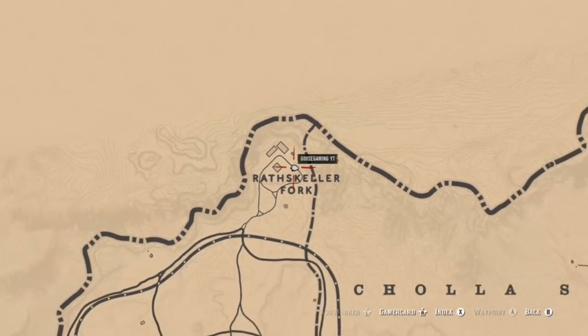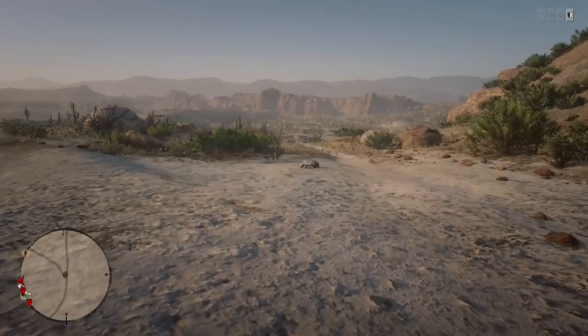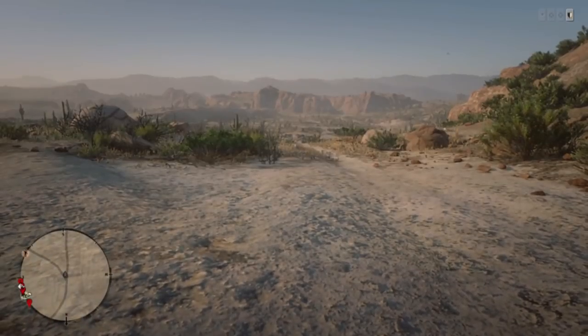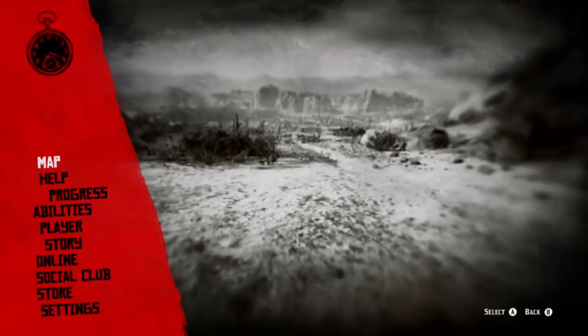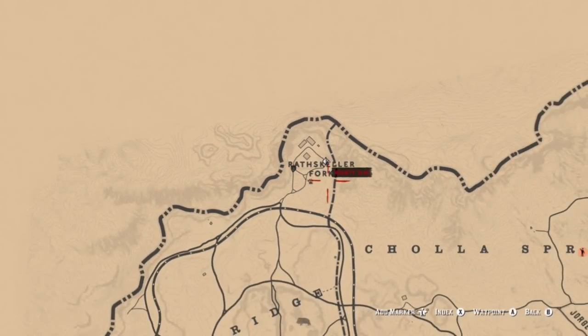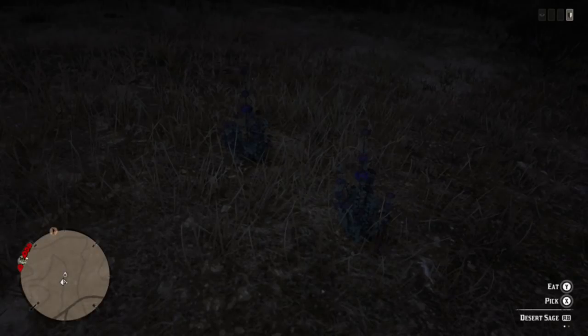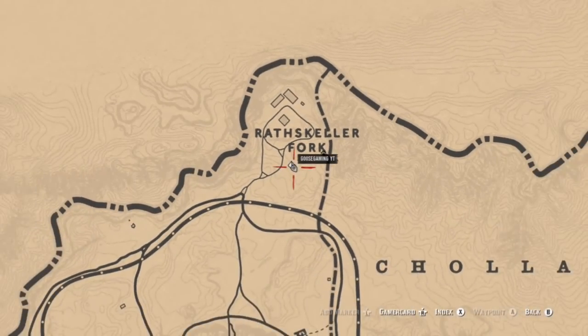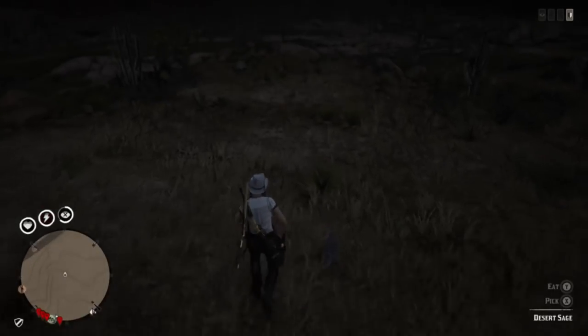If you're looking for badges, sage, and creeping time, I recommend coming up to the Rathskeller Fork area of New Austin. You can find badges at that location pretty commonly around the front entrance, but more times than not if you go to the back entrance you can usually find one to two of them sitting there. You can also find plenty of desert sage in this area, and I'm going to show you a couple of locations as well as different parts of New Austin where they are commonly found.